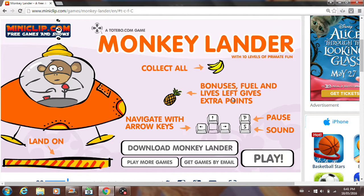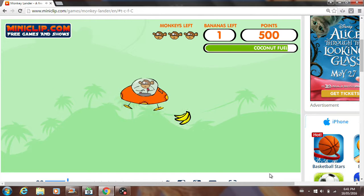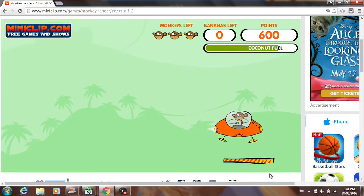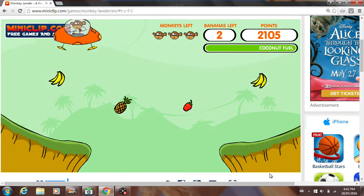I'll explain the rules of this game. These are the controls right here. We are this monkey in the spaceship, and in each level we have to collect all the bananas. Once we do that, a platform will appear and we have to gently land on it, or else we'll crash. That bar at the top right — the coconut fuel — if you run out of that, you'll crash. That's like your gas.